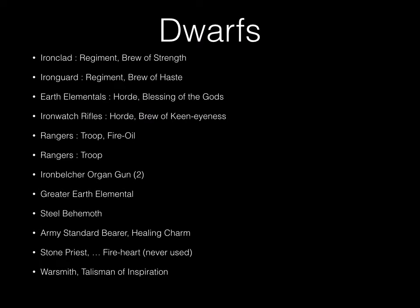The Dwarf list is as follows: a Regiment of Ironclad, a Regiment of Iron Guard, a Horde of Earth Elementals, a Horde of Ironwatch Rifles, two Troops of Rangers, two Organ Guns, one Greater Earth Elemental, one Steel Behemoth, an Army Standard Bearer with a Healing Charm, a Stone Priest with the Something Something of the Fireheart — essentially one turn you can do two shooting attacks or cast two spells, though that's never used — and a Warsmith with the Talisman of Inspiration.